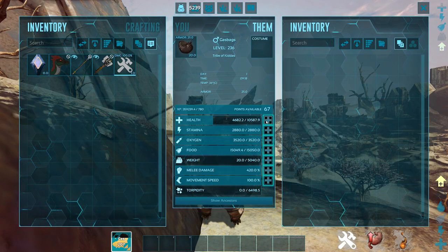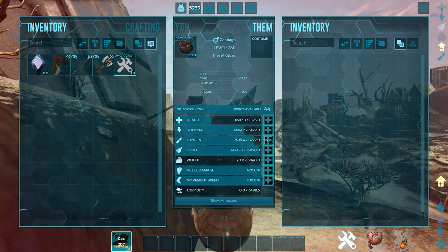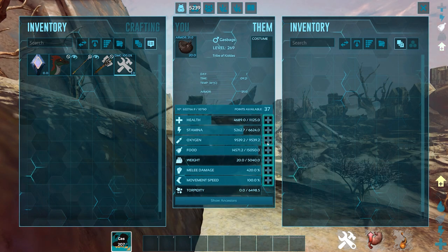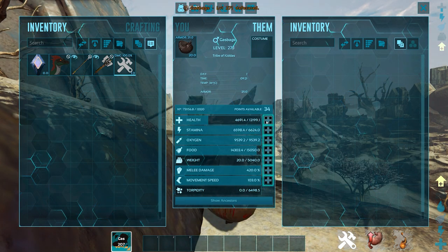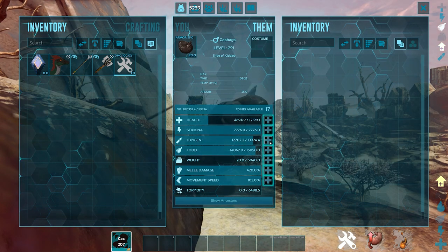Number 1. For our first spot on this list, I've chosen a dino that's very effective if you use him in the right ways, and that is the Gas Bag. Straight off the bat, you can see that these guys have amazing weight. This was a max level tame and it's come up with 5,000 weight just from standard, so you can see it can hold a lot of weight.